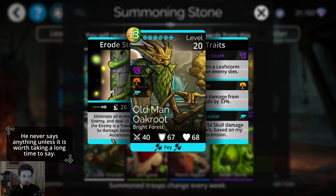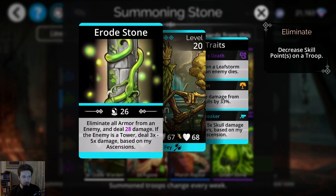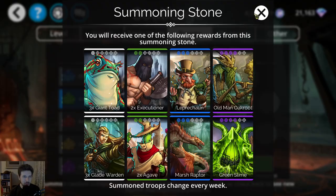Old Man Oakroot — we just used this troop in the last invasion just like a day or two ago. So if you don't have this one leveled up to Mythic, you can try to do that.